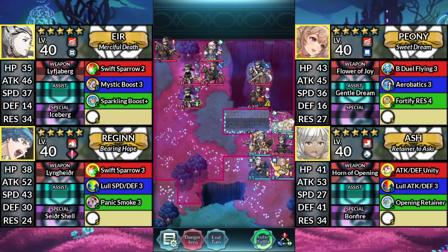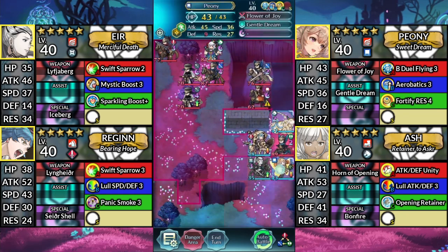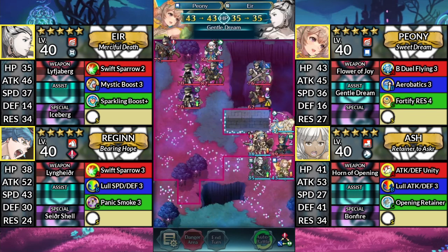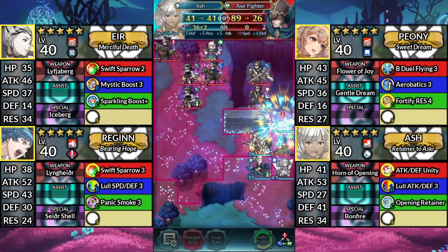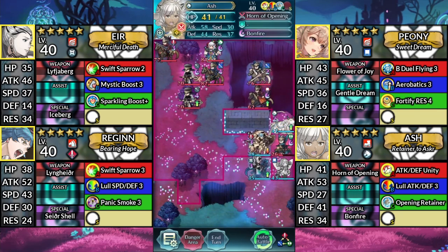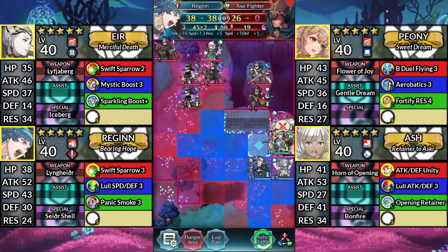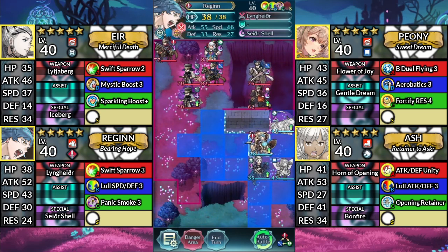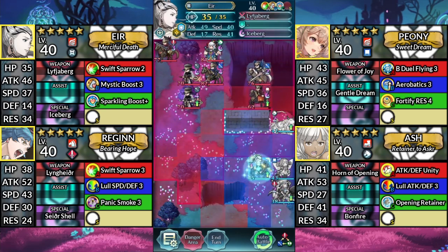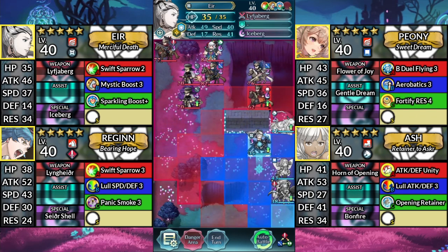For turn 3, halt Air, then have Peony Dance Air. Use Ash and attack the Axe Fighter, then have Regan attack the Axe Fighter. Afterwards, move Kanto below Peony. Move Air up one space and attack the Red Flyer.